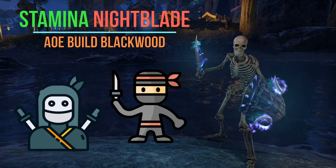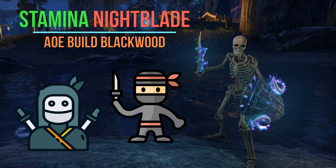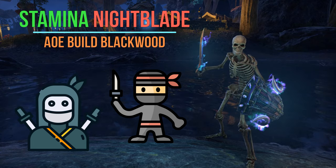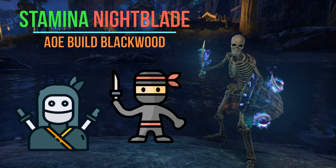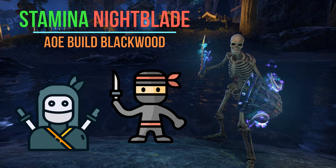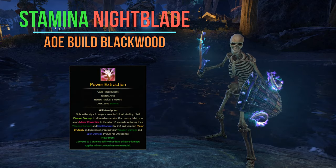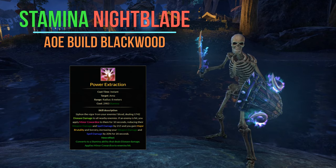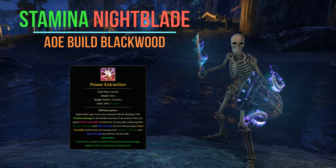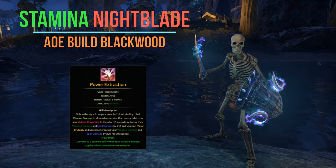What is up YouTube, Luca here again with a Stamina Nightblade PvP build, but this time with something more unique. An AoE build without Master, without Brawler, without Malakad. It's with the spammable called Power Extraction. It's the stamina morph of Zephyr's Embrace and it's really good, but keep in mind that it's a pure AoE build. Don't expect to win a 1v1 against a good player.